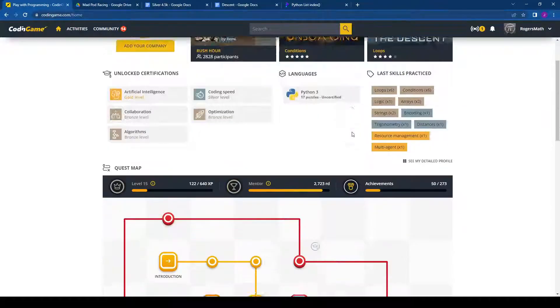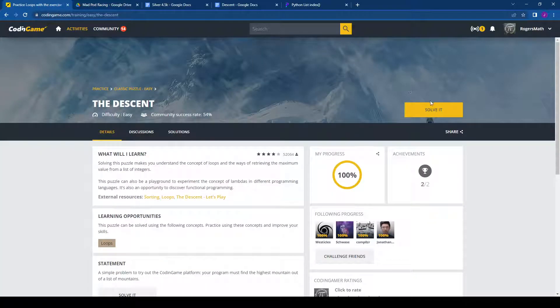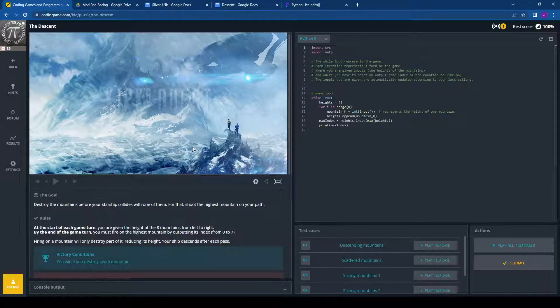Now we're going to do one that is a little bit more challenging because they're not going to let us copy and paste. Only about half of the people finished this one. This is called The Descent, and it's sort of like a Star Trek themed thing — Kirk's Quest.